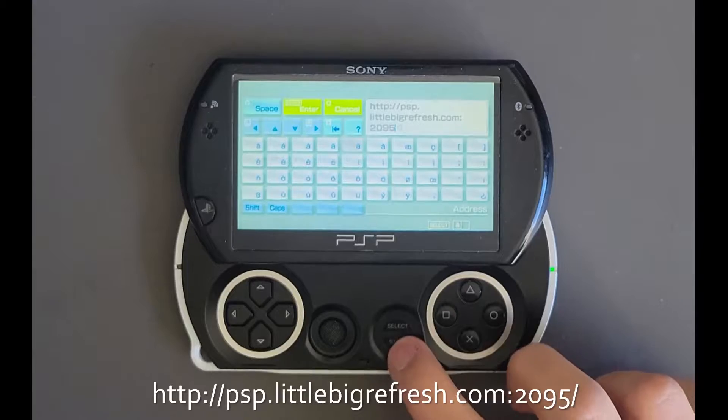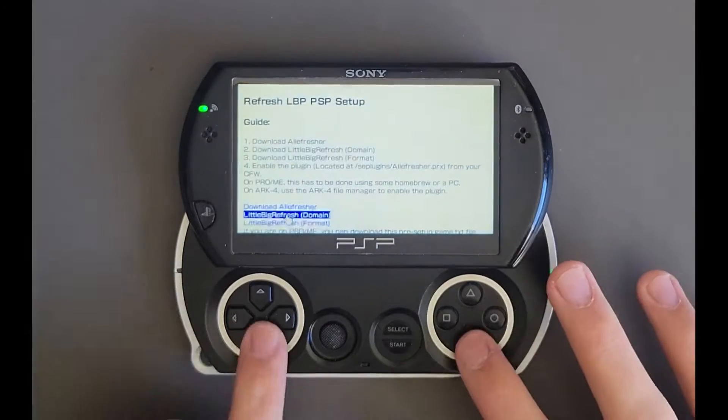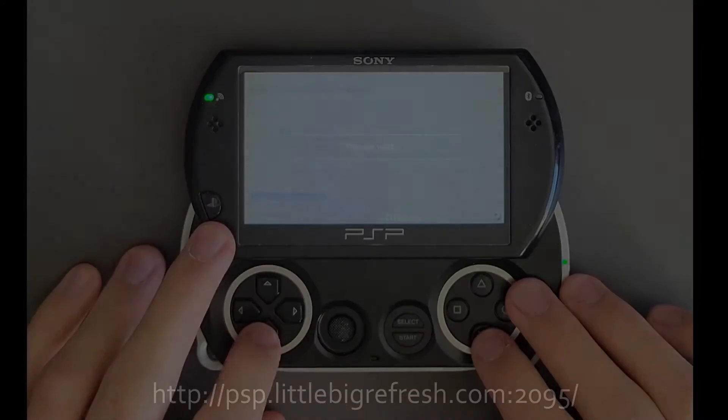Now getting right into it, go to the website shown on the screen on your PSP, and you'll want to download the first three files if you're going to add it to the plugin's configuration yourself, or you'll want to download all four files if you want everything to be done for you automatically. In my case, I'm going to download all four files since I have no other plugins on my PSP.